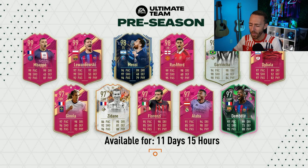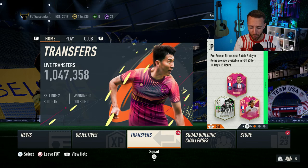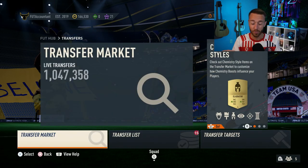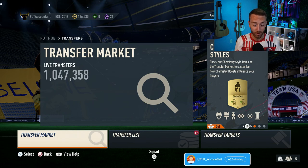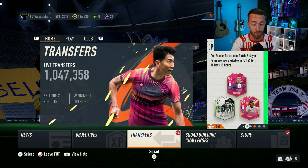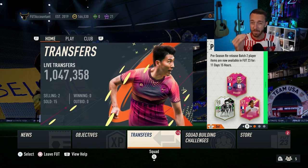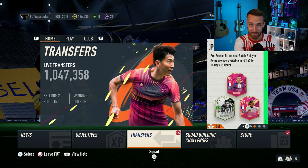Hey guys, it's Nate aka The Foot Accountant. Welcome back to the channel. EA are up to something because we have got our hands on the full EA FC 24 database with all the new players, ratings, stats, even skill moves and weak foot and positions for every single card in FC 24. We're going to take a look at a lot of that information today and also tell you how you might be able to find some cheap overpowered beasts for starter teams.